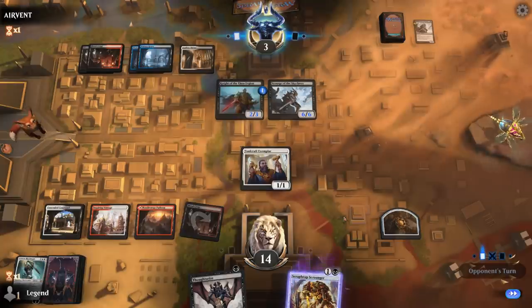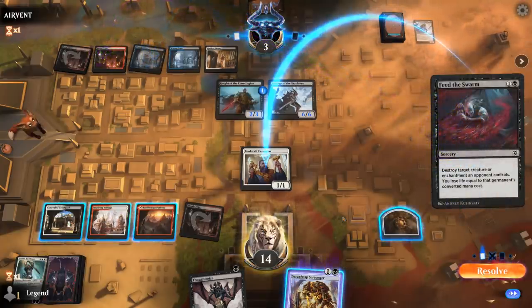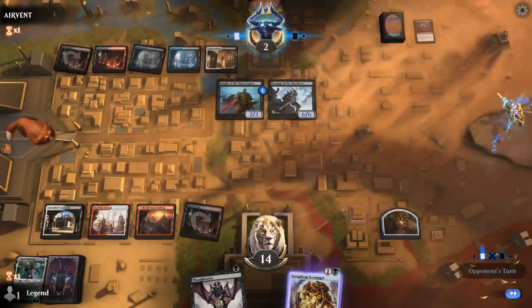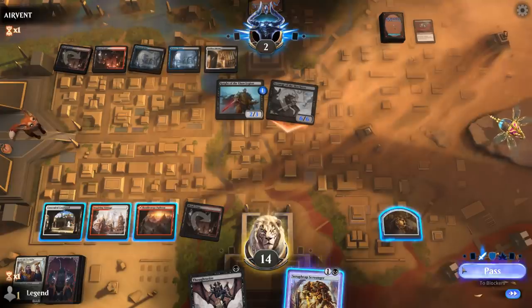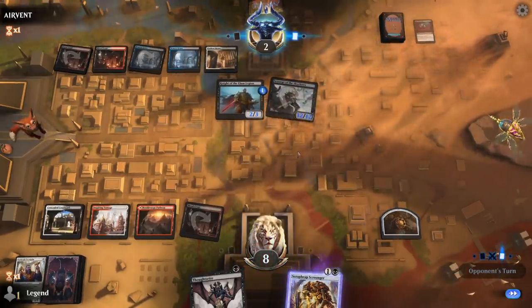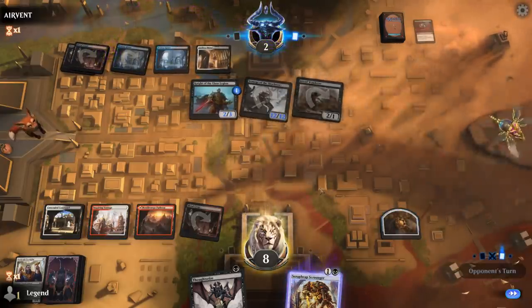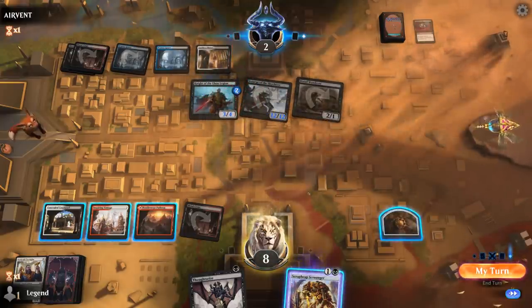Opponent untaps, Feed the Swarm — going to put the opponent to 2. So now Bonecrusher Giant could kill them. Just a Scourge attacking. I'm still going to get back Scrap Heap end of turn. The drawback is if I draw Chandra, Chandra could still kill them.